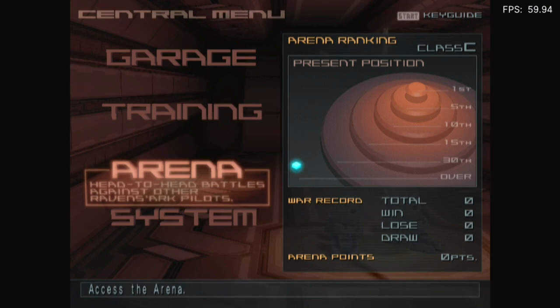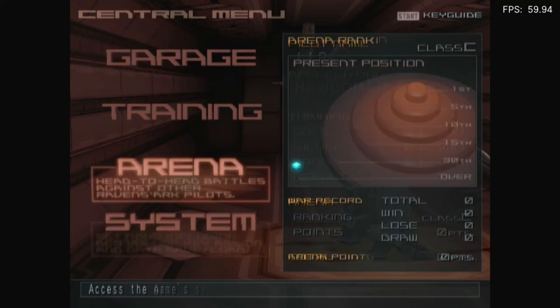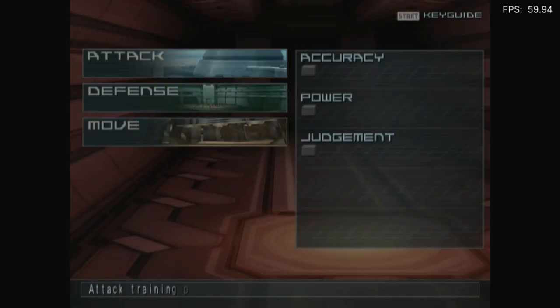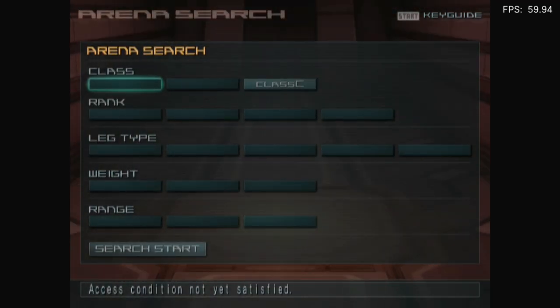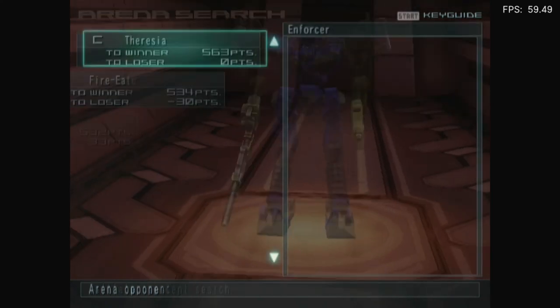Garage. It's already dipping. Training, access the arena, access the game menu. Test match. Official battle. What about training? I don't really want to do training, I'll just do this. There we go. Searching — there we go, we did it.